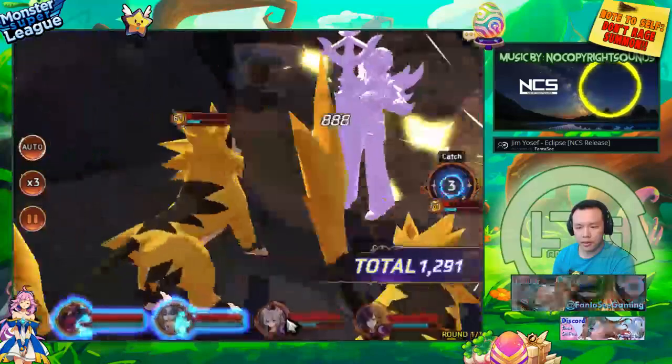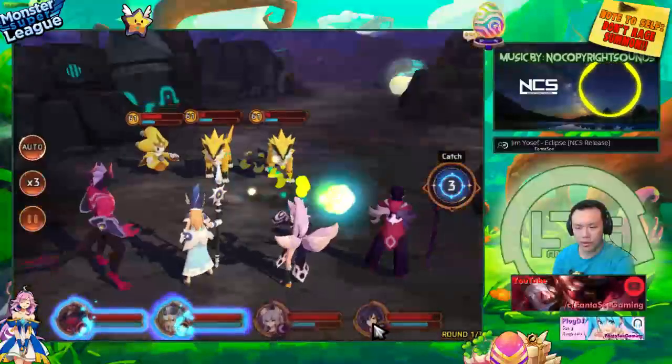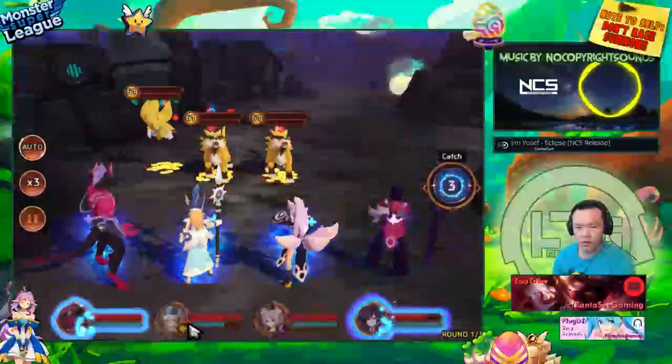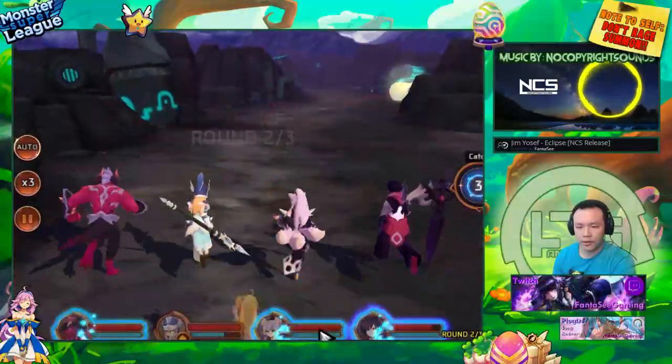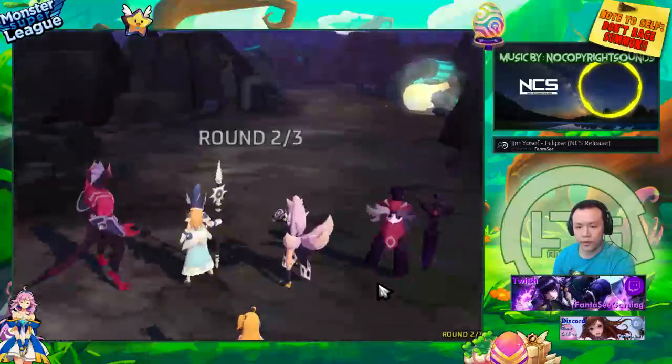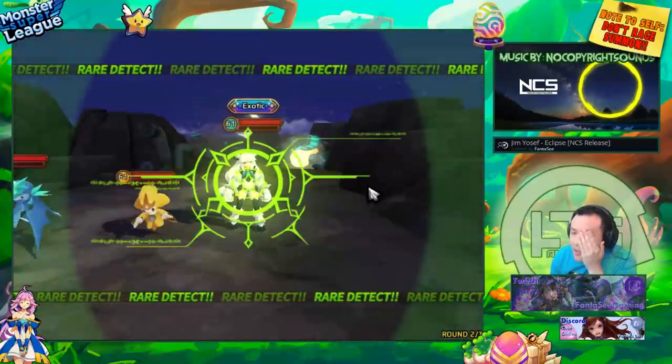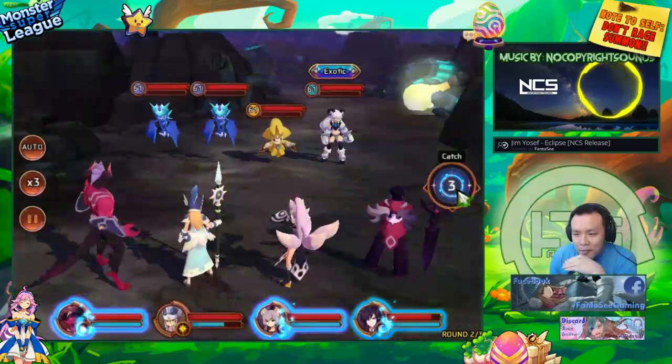Some of them don't have morale boosts, so they won't always get their AoEs full. But as you can see, the Fire Djinn and Light Victoria do have their bars full now — now I have three units with their bars full. They won't always get their bars full. Oh my god, stupid Yeti coming here to mess up my experiment.